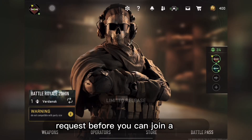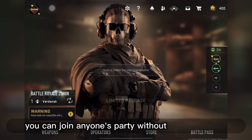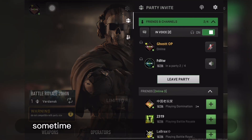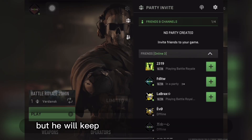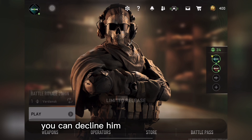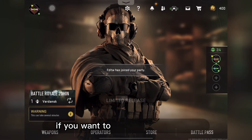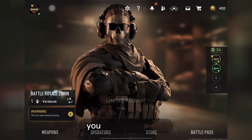The first thing is a request system before you can join a party. It is one of the most annoying things in Warzone Mobile right now, because currently you can join anyone's party without their permission. Sometimes you don't want to play with a person but they will keep joining your party regardless, since there is no option to decline them. In every other game, if you want to join someone's party or squad, you have to send a request and if they accept, you can join.